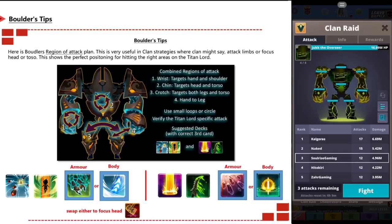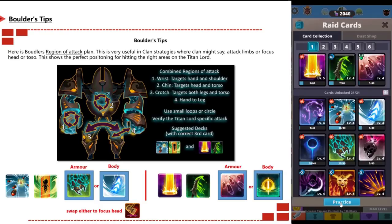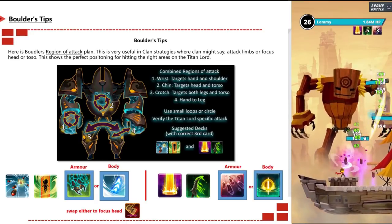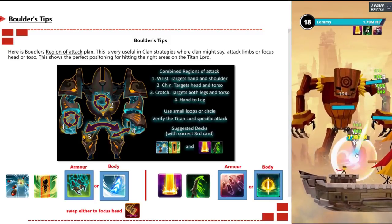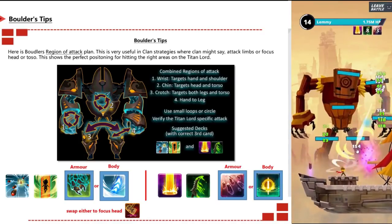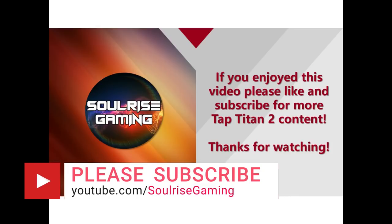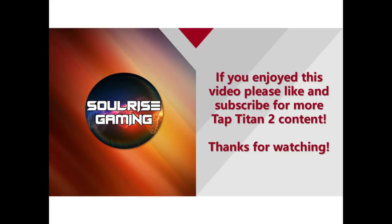Use small loops or circles for these attack patterns. The deck variants for these positions are shown on screen — use either variant and swap out the third card as needed. For the barrage deck, use Fragment Eyes for armor or Razor Wind for body. For the purifying deck, swap in Prismatic Rift for armor or Inspiration Force for body. These are examples of decks tailored for specific body parts. I hope this helps you smash those titan lords — please like, subscribe, and hit the bell. I'm releasing more Tap Titans 2 videos every week and streaming live every Sunday at 9 on Twitch.